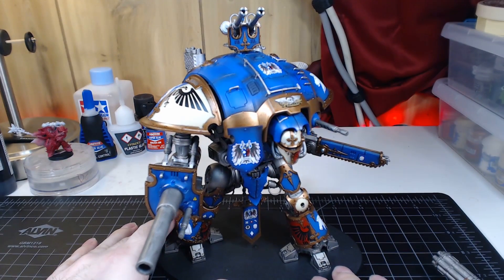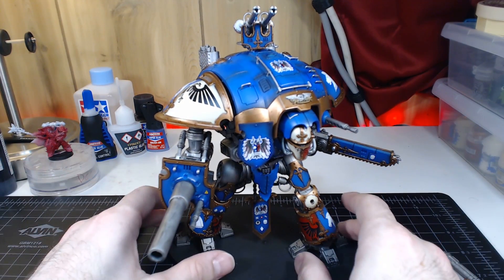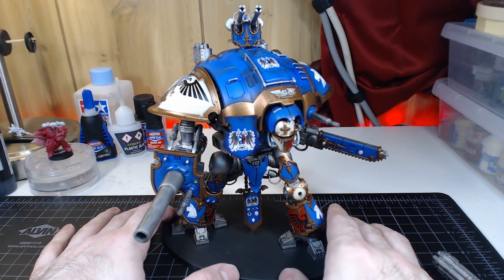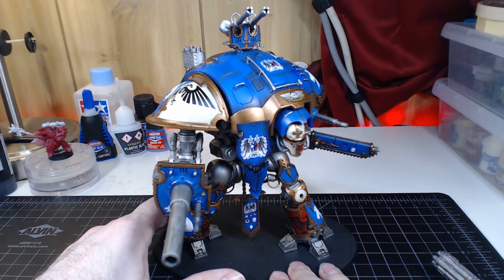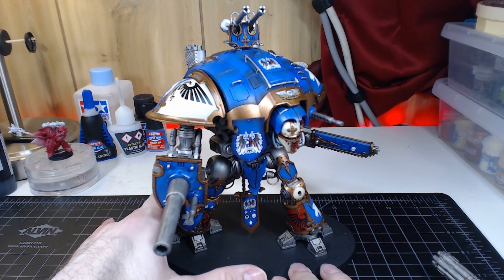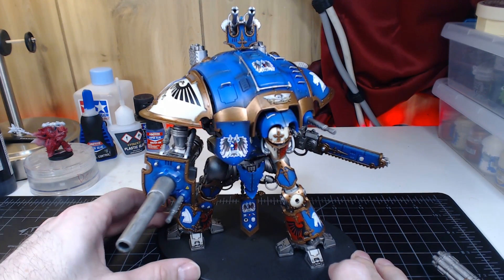The legs don't have any articulation — they're just glued to the base. And no, I didn't base it; it's not based. I don't like basing. I tried to make this look as much like the box art as I could — this is the House Terran knight — and I tried to make it look as much like that as I could.